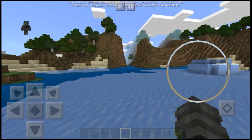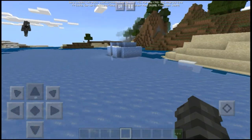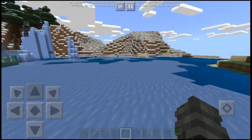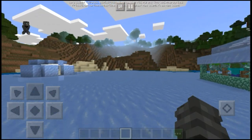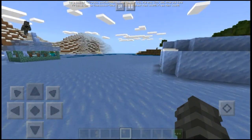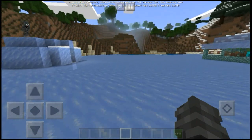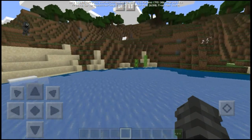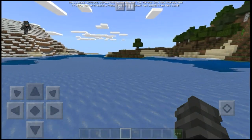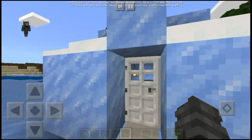So what does the Batman mod do? It adds new armor with new effects, a couple of items to help you fight evil, and a new Batmobile which is actually pretty cool — it's a custom-made entity. Sadly, it replaces the pigmen, so if you use the Batman mod in survival mode you'll have to say goodbye to them.